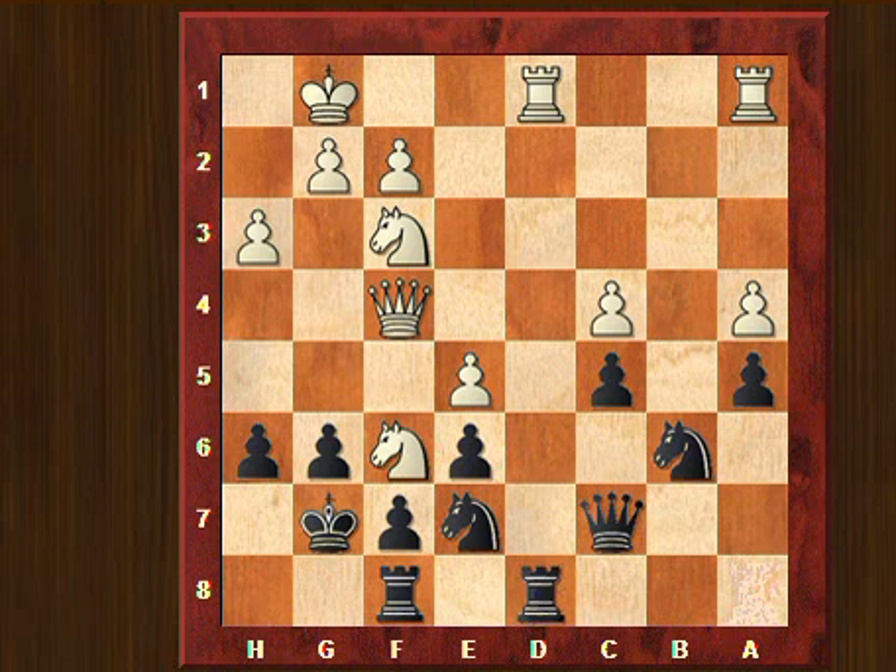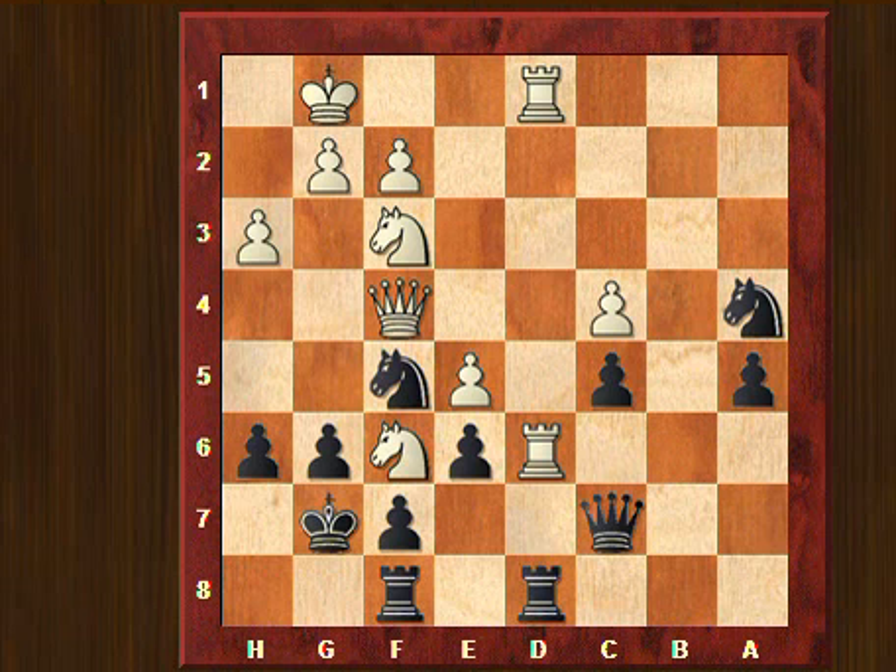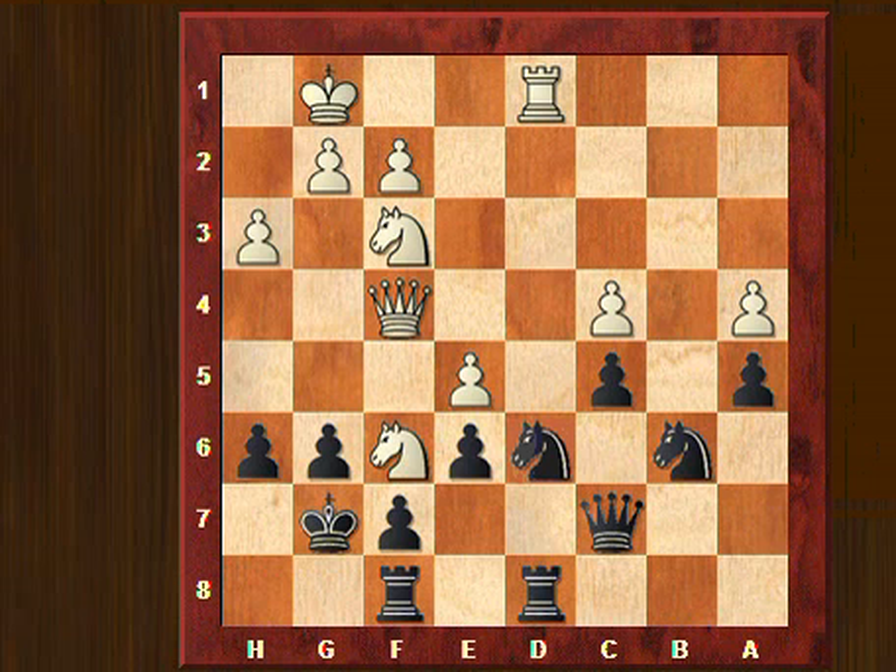The idea of queen to f4 is to be able to play eventually g4 without leaving the queen out of play. Rook a8 to d8. And here I played queen to d6. He played knight to f5 attacking the rook, and here I played rook takes d1, sacrificing the exchange on d6. This is the moment when I made my really serious mistake — instead of taking on a4, for example, since white has no direct threat here, I took the rook, and that gave him a strong attack.